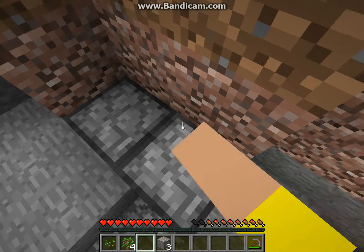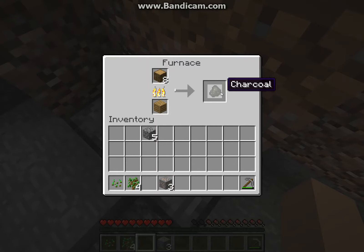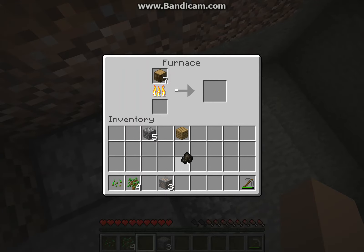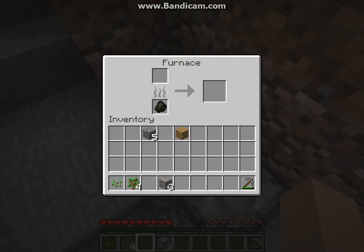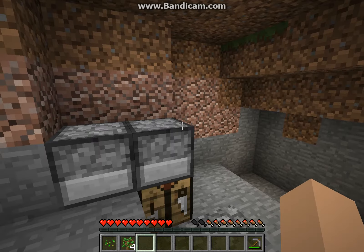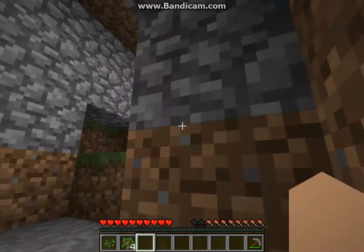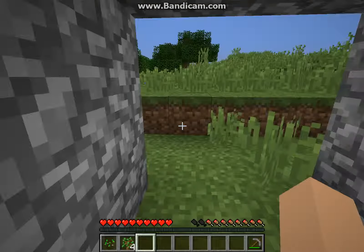We're gonna have like a little hobbit home — this is awesome! So we're smelting charcoal and at the same time smelting iron. This is crazy cool dude.